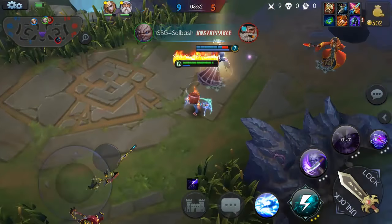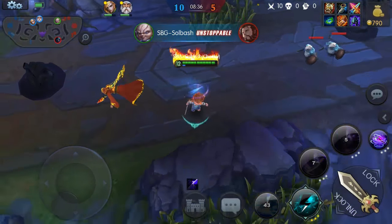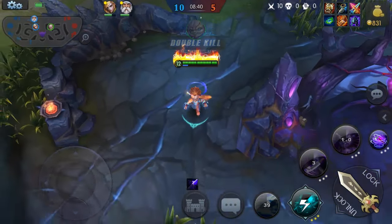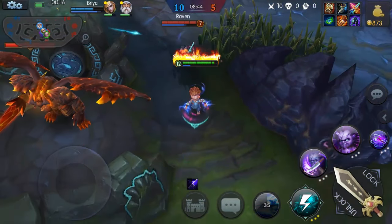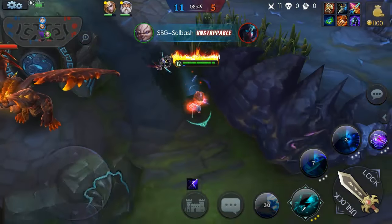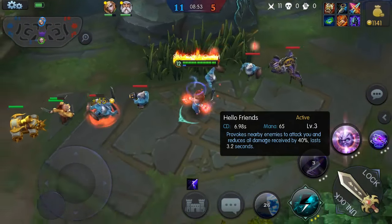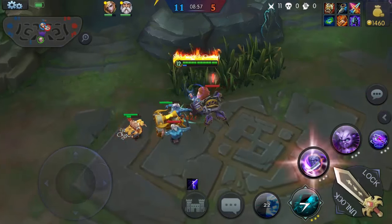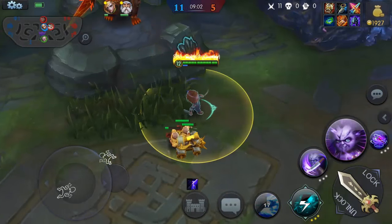I'm going to upgrade this to keep people from running from me, and we took out Johnic. I'm just going to go for Willen — got him too, nice. The double kills are fairly easy to get especially with that ability. It's going to take some time to get some of that life back. That stun — it seems like there's a stun built into it because they kind of stop when you use that ability on them, though it doesn't really say so.